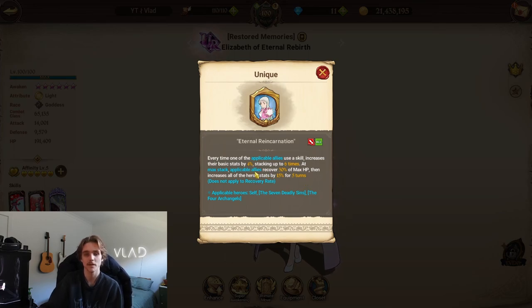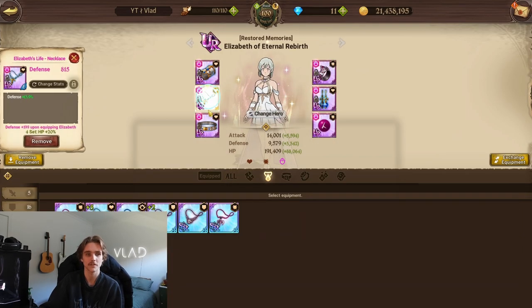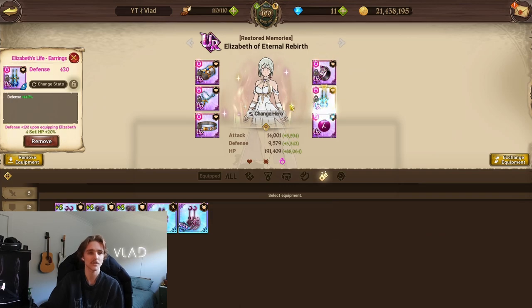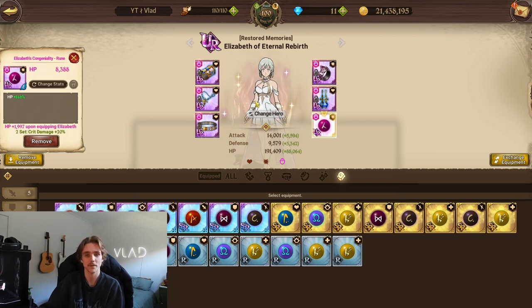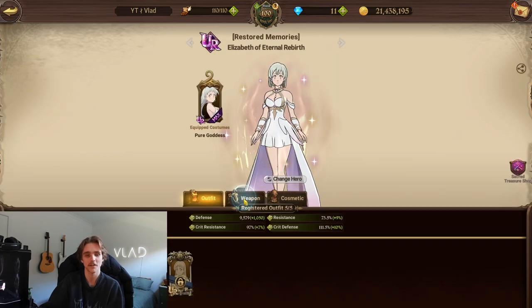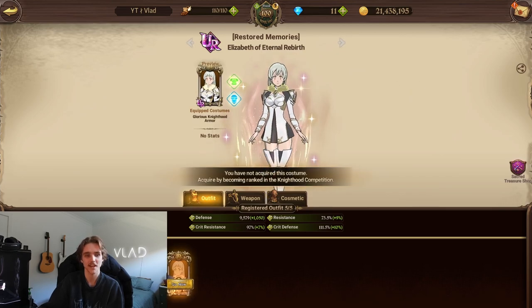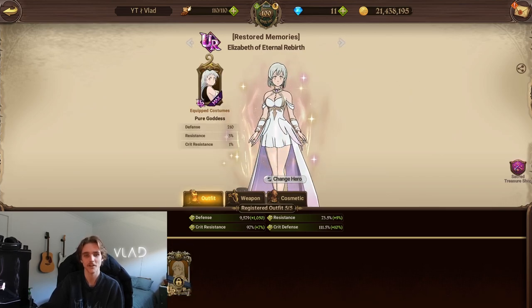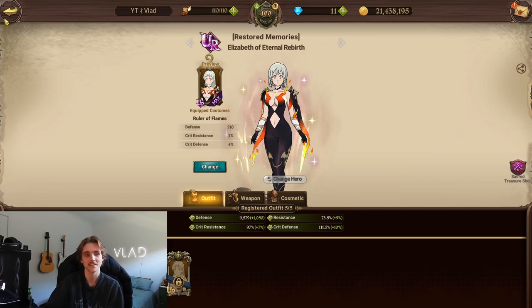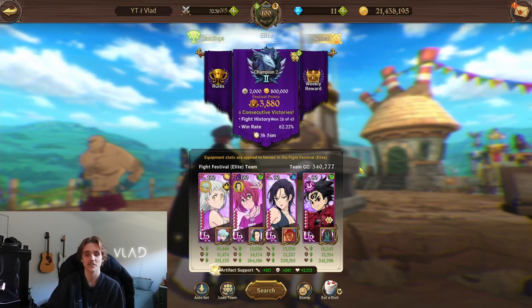Her passive: for every time one hero of the applicable allies uses skills, it increases their basic stats by 4%, stacking up to 6 times. At max stacks, applicable allies recover 30% of max HP, then all heroes' stats increase by 15% for 5 turns. We're using the attack crit set on her — I would use HP defense but giving her that extra damage definitely helps, and I really like big damage. She is completely maxed out. This is the team I'm using today — let's jump right into it.